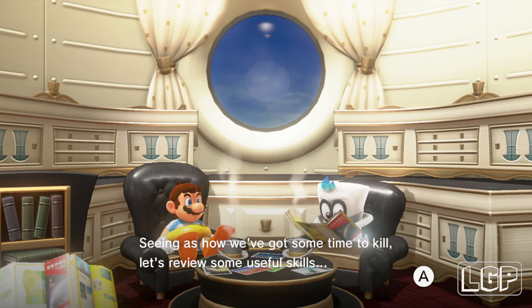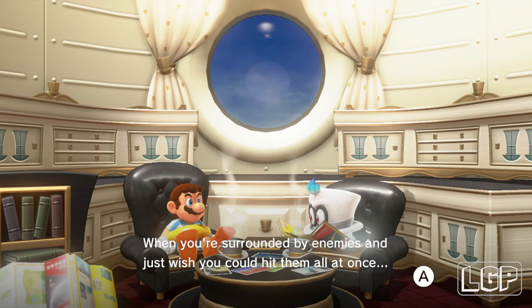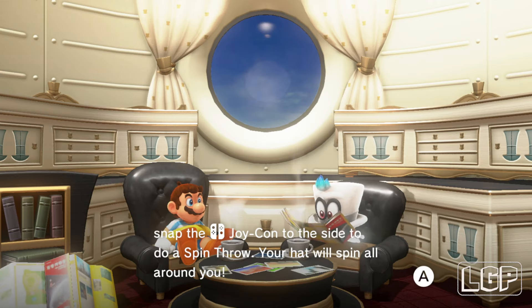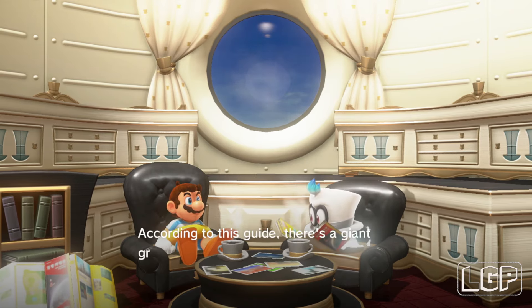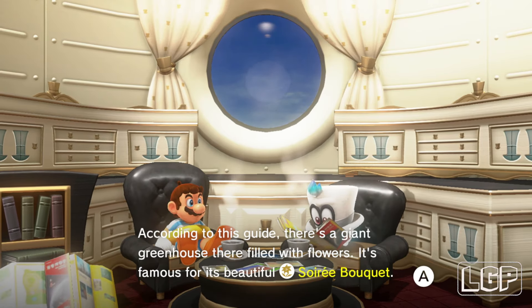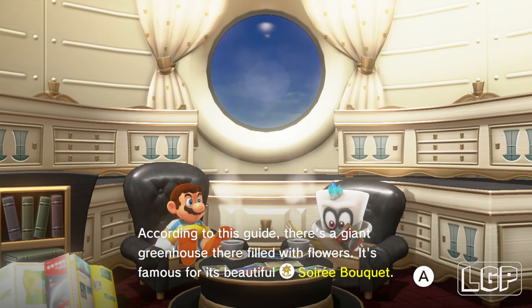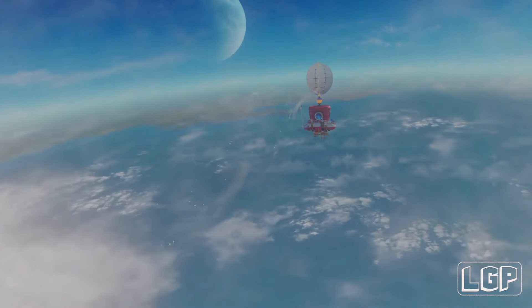Let's review some useful skills — travel tip: spin throw! If you're surrounded by enemies and you just wish you could hit them all at once, snap the Joy-Con to the side to do a spin throw — your hat will spin all around you. Next, let's read up on the Wooded Kingdom. According to this guy, there's a giant greenhouse there filled with flowers — it's famous for its beautiful soire bouquet. I think Bowser is collecting the flowers now.